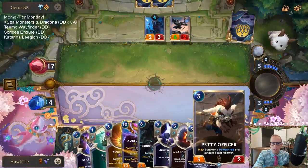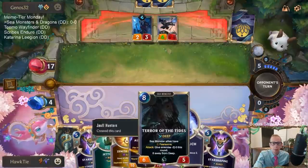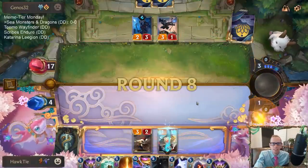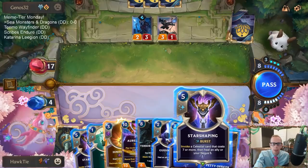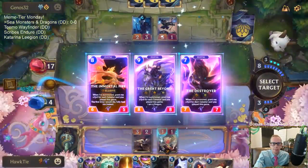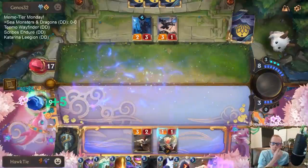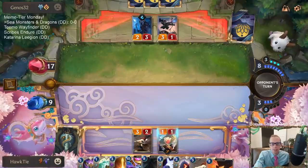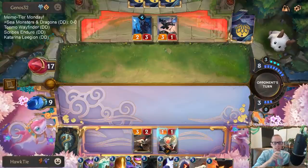We're down to 20 life. I'll just Star Shape — these are all kind of the same card, basically. I'll just take the Immortal Fire — it's elusive and costs less than the others. They have three cards in hand, we have three times as many cards. So if we can just get this game to go a little bit longer, that'll probably be good for us. We'll pass priority here; I could save my spell mana or draw two with Dragon's Clutch.